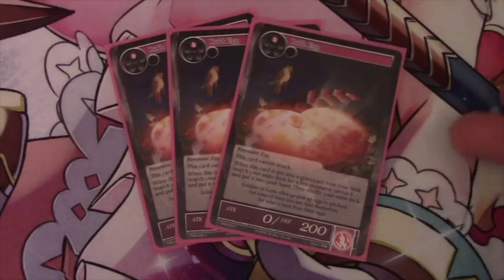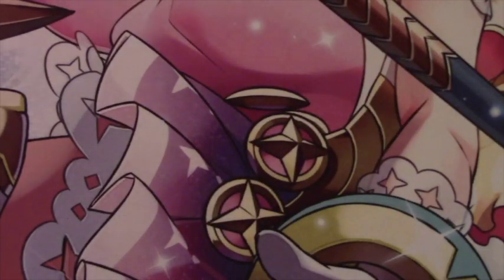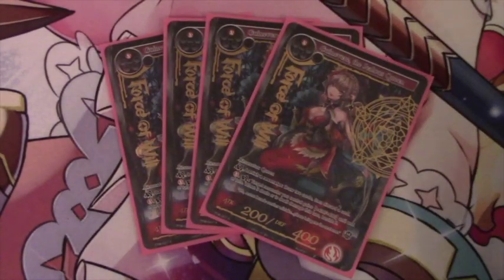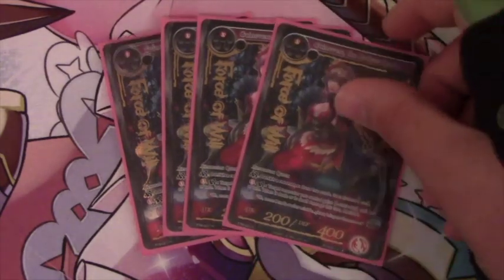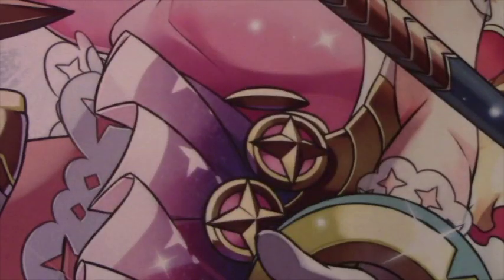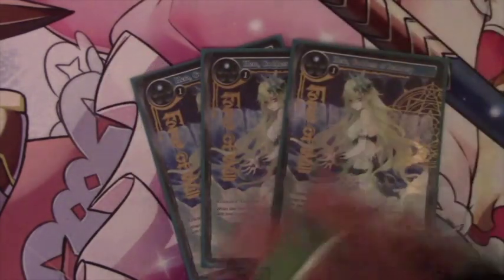We have three Root Egg, which is your main search engine and some fodder for Guinevere as well as some early game blocking. Four Guinevere for draw power — this is pretty standard in a red list. This card is really good for getting the cards you need to see. Splashing in three Haras just for some additional hate as well as to be able to put more creatures on board.